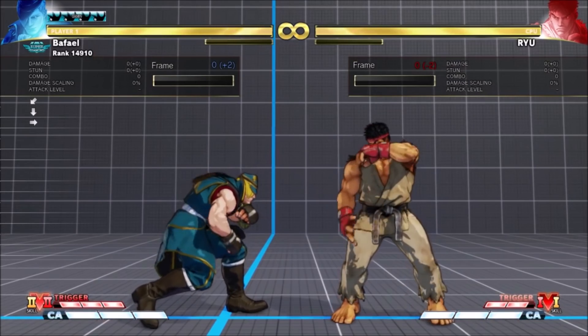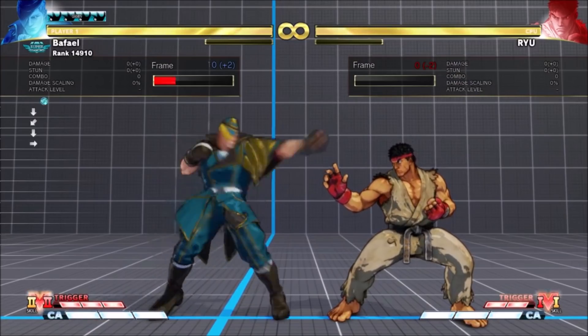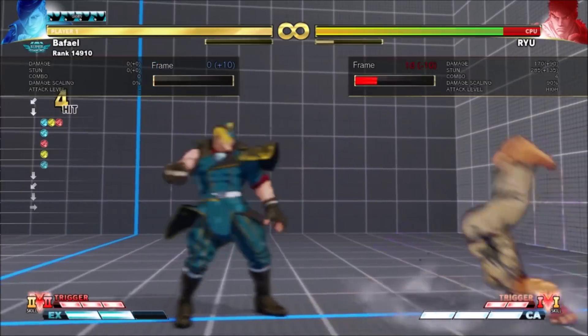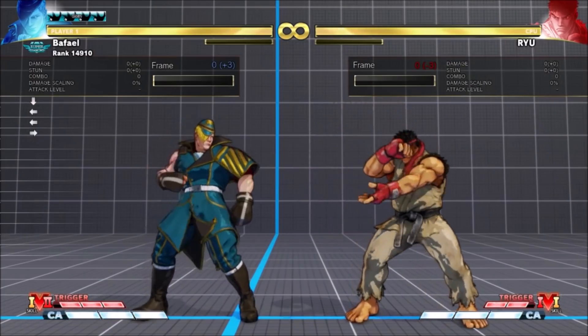Previously there was no EX version of Psycho Knuckle. This patch the devs have added one that you can only do by hitting 2 punches during his flicker. It's 100 damage before scaling, which is great returns for 1 bar. You can confirm and frame it fairly easily from any flicker.